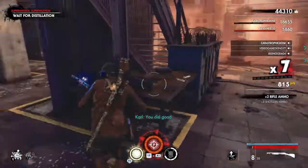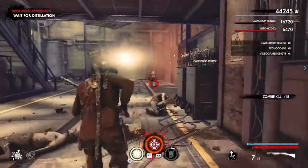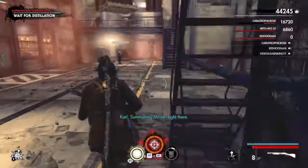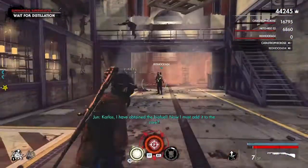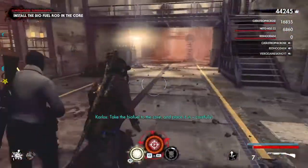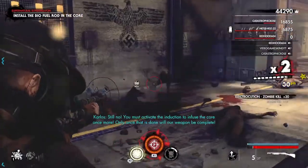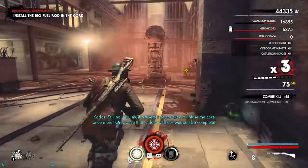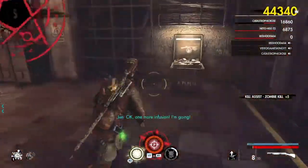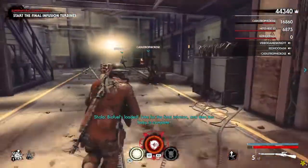You did good. Summoning Shrine, right there. Take the biofuel to the core and place it in, carefully. You must activate the induction to infuse the core once more. Only once that is done will our weapon be completed. Okay, one more infusion, I'm going. Fire comes loaded. Time for the final weapon. Oh, this thing is packed!